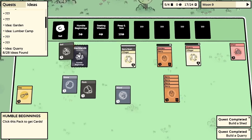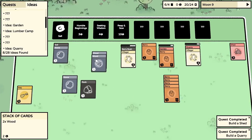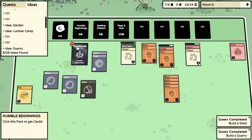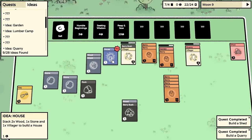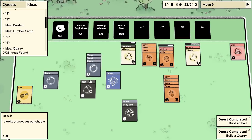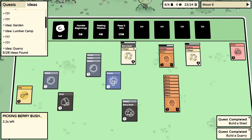Sell stone and put it into Humble Beginnings - please give us wood! Two bits of wood but we need three. Sell something for coins, Humble Beginnings again - we get three bits of wood and a house! Two wood, one stone, and a villager. I think that's more important than the lumber camp. We've got plenty of food - once this berry bush is done we can build a house!